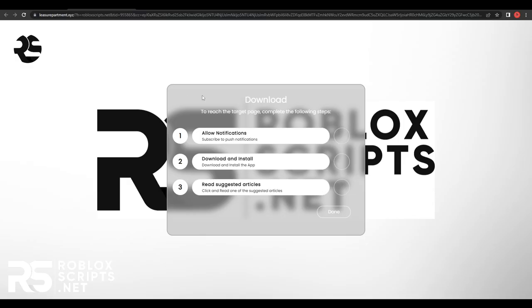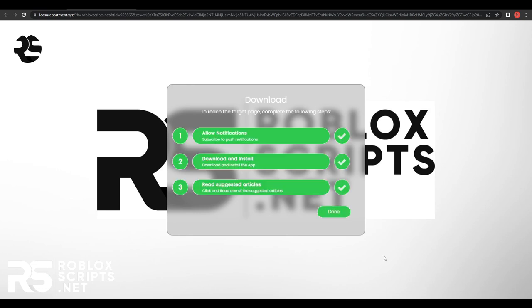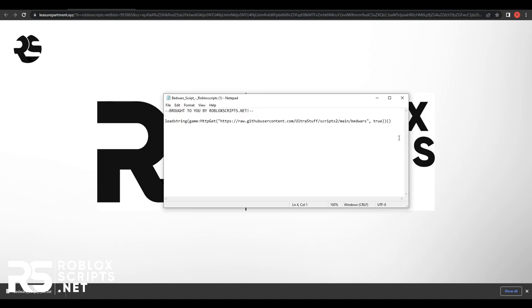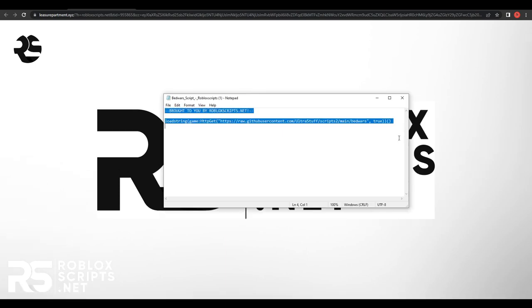Click on that and you will get a page with a few steps — just finish them, it's really simple. Once they are done, just scroll down and you will get the script in a .txt file. Just copy the script — press Ctrl+A, then Ctrl+C — and open up BedWars.